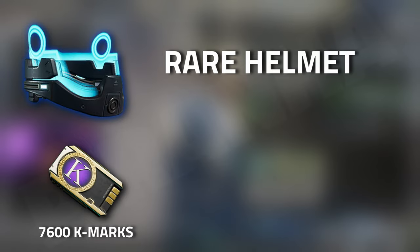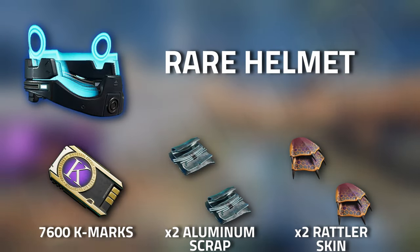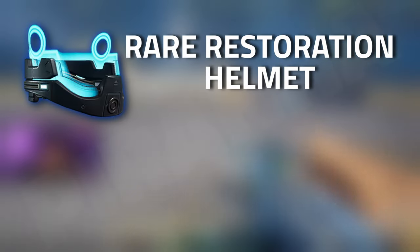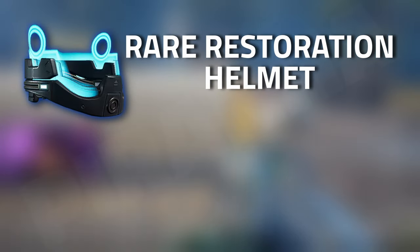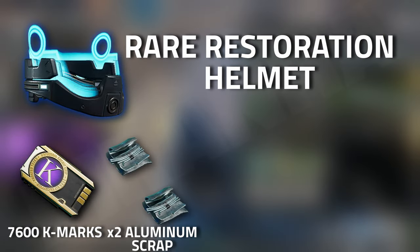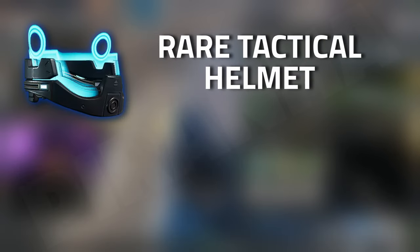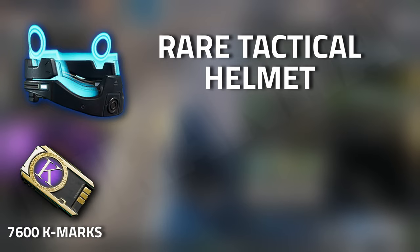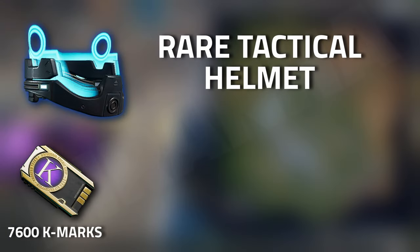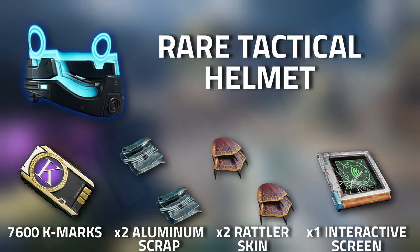For the rare helmet you need 7,600 K-Marks, two aluminium scraps, as well as two rattler skins. For the rare restoration helmet you need 7,600 K-Marks, two rattler skins, as well as two glowy bright cat mushrooms. Then for the rare tactical helmet you need 7,600 K-Marks, two aluminium scrap, two rattler skins, as well as one interactive screen.